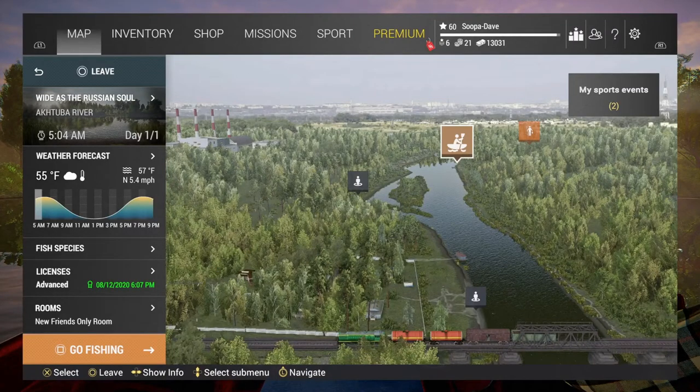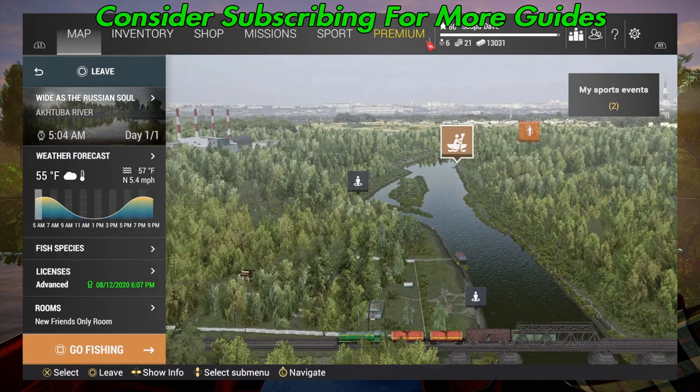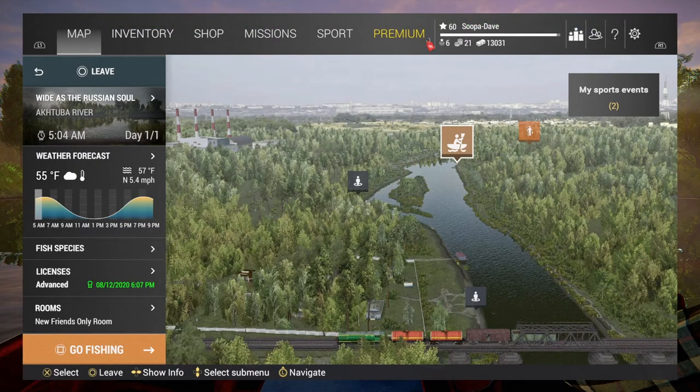Welcome back folks, we are at Etuba River, Russia. I'm gonna show you how to catch unique wels catfish. Right off the bat we're gonna spawn — there's a few places to catch them but I'm gonna show you my favorite, by far. It's where I get my most uniques by a very large margin.